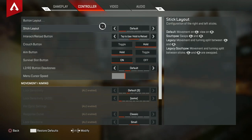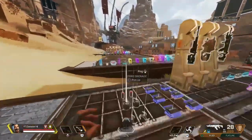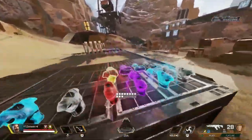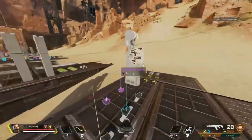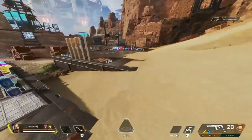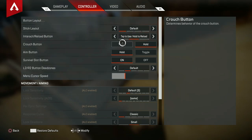Stick layout is default — I don't like anything else. Interaction button I have on tap to use and hold to reload, because in early game skirmishes I just need square quickly and I don't need to hold it. The only time I hold square is to reload my gun or to res a teammate, so I feel like that's worth it.